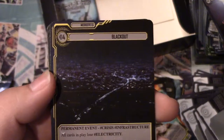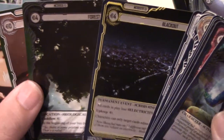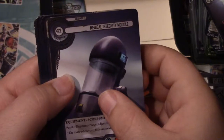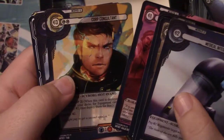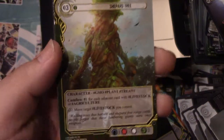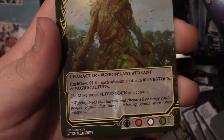Blackout card - four cost, gives you one upkeep, and all cards in play lose electricity. We got the Forest, Dormant Volcano, and Corp Advisor. Being the first set, you never know what they're going to have. Look at the Shepard Tree - it has a cash flow of one each turn for a three cost, and it gains additional cash flow for each adjacent card with Livestock or Agriculture type.